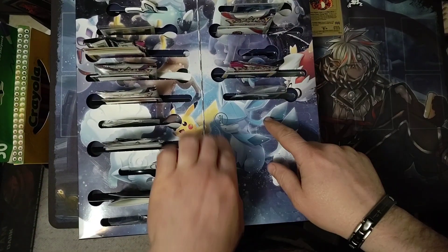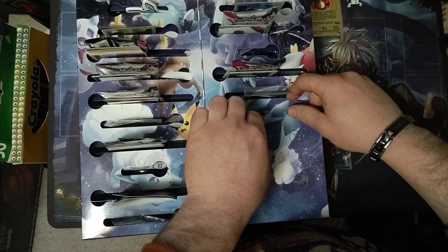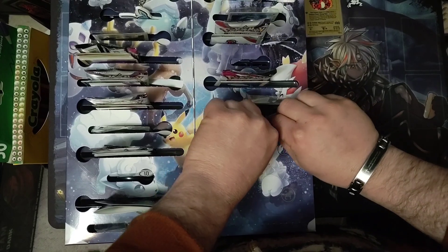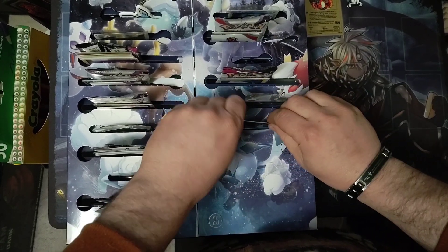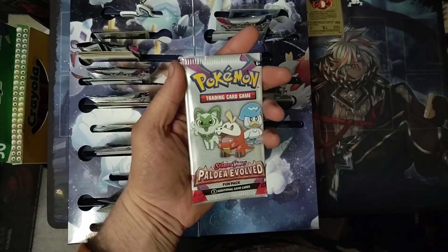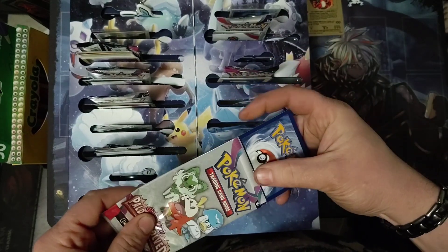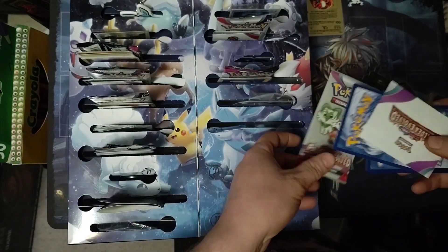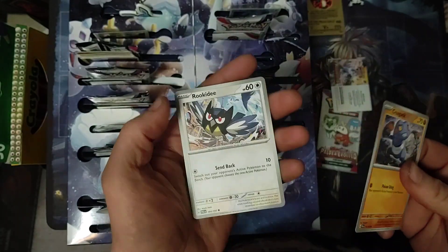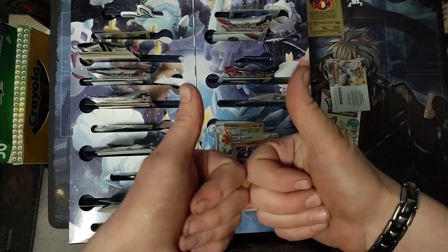Today we're going to be doing day twenty-one. I've just come to the fact that work, life, and medical are going to keep me from doing these every day to get to 25 — so it might be next year by the time I get to 25. Alright, so it's a Paldea Evolved Fun Pack — just going to be three cards and an advertisement. We've got Croagunk, Rookidee, and Hariyama Reverse Holo. Until next time, have a good one.